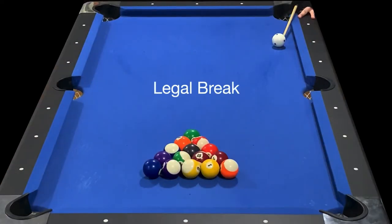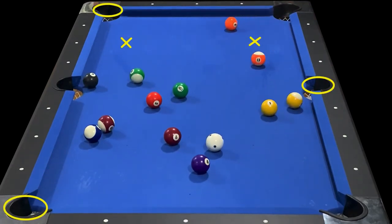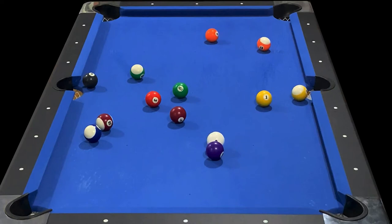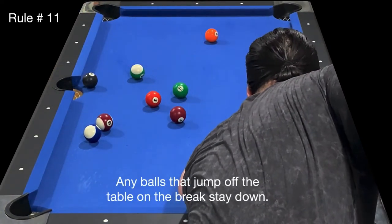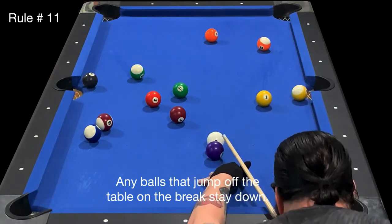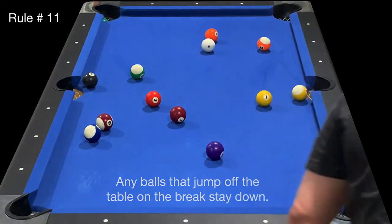Now here's an example of a legal break. As you can see, three balls were pocketed and two passed the headstring, which is a legal break. Other things to keep in mind when breaking: any balls that jump off the table on the break stay down. The break rules are very strict in order to make the game very attacking.